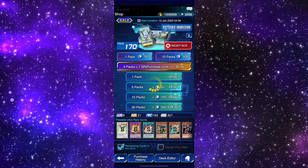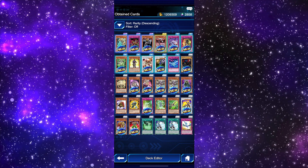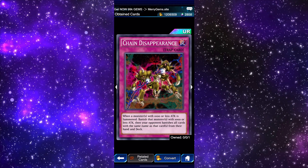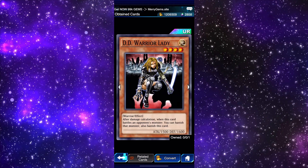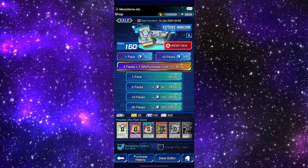I skipped the animation and I got three ultra rares! Artifact Lancia, Chain Disappearance, and DD Warrior Lady. Of course — the one I skip and I get three ultra rares. You can't write it, you cannot make it up.